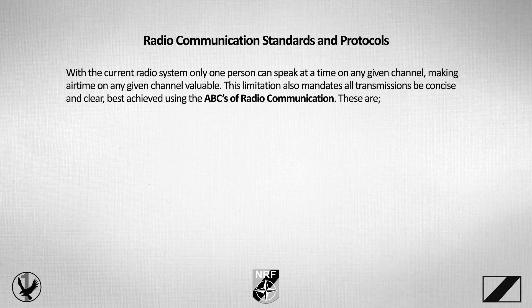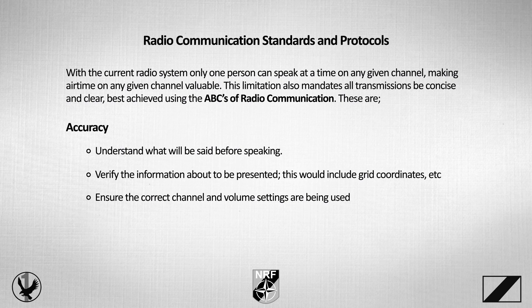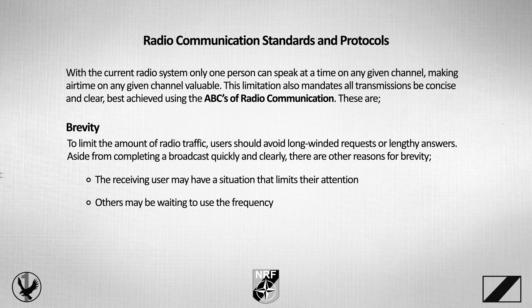With the current radio system, only one person can speak at a time on any given channel, making airtime very valuable. This limitation mandates all transmissions be concise and clear, best achieved using the ABCs of radio communication. A stands for accuracy: understand what will be said before speaking, verify the information about to be presented — including grid coordinates and any other details — and ensure the correct channel and volume settings are being used. B is for brevity: limit the amount of radio traffic by avoiding long-winded requests or lengthy answers. Aside from completing a broadcast quickly and clearly, the receiving user may have a situation that limits their attention, and others may be waiting to use the frequency.